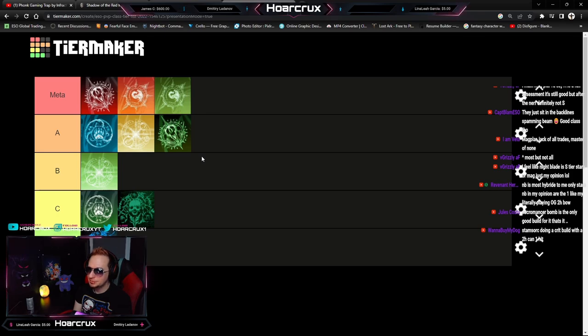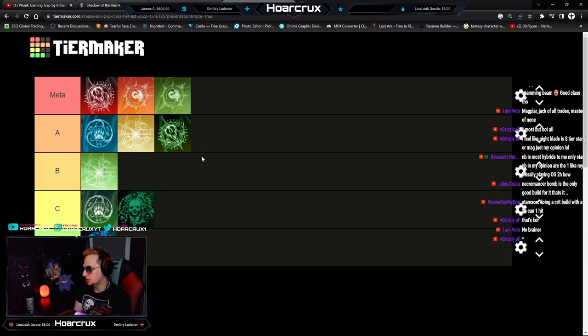Dragonknight is incredible — very durable, good in all forms of content. You can't really heal with it but it slaps in battlegrounds. The build variability on DK is vast; you can run a lot of weird stuff and it will still perform, whether stamina or magicka. Corrosive is one of the easiest ultimates for new players to get results from. Stamp DK and Mag DK are meta tier compared to other classes, though not as devastating as it once was during the open-soul meta.